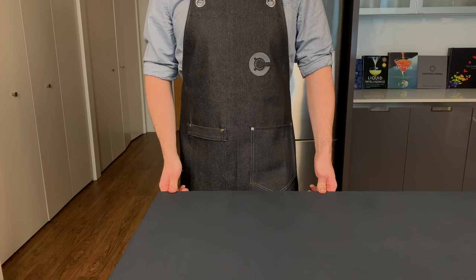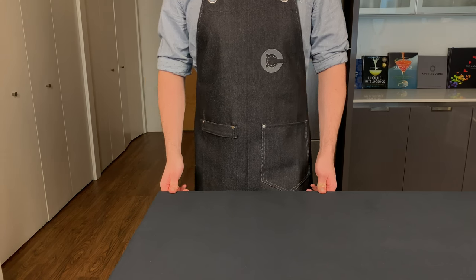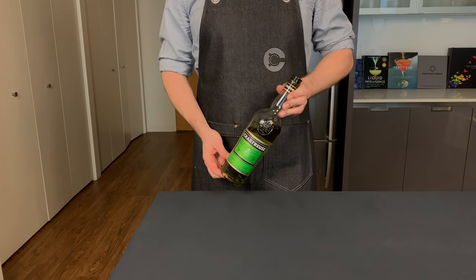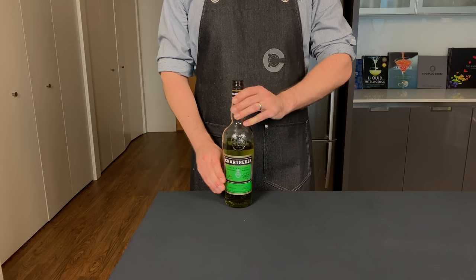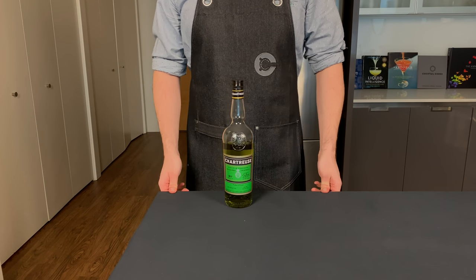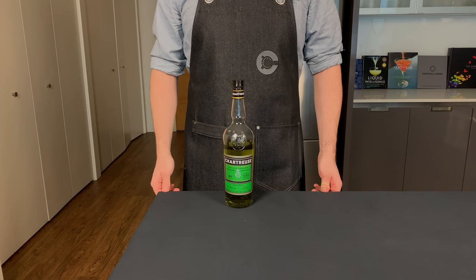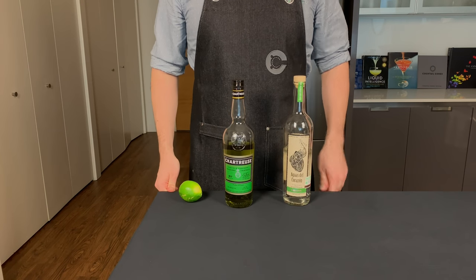Yeesh. All right, it's clear that for this drink we're gonna need a green liquid that will catch on fire, and my mind immediately went to green chartreuse — a delicious, naturally green liqueur that is about 55% ABV. This is gonna be our base for Wildfire, and where there's fire there needs to be a little bit of smoke.